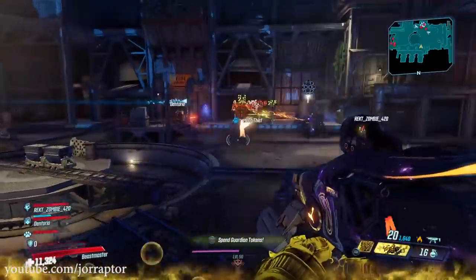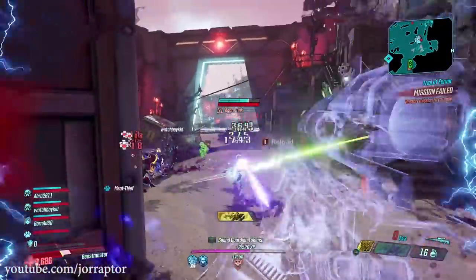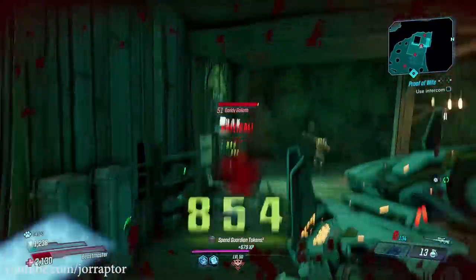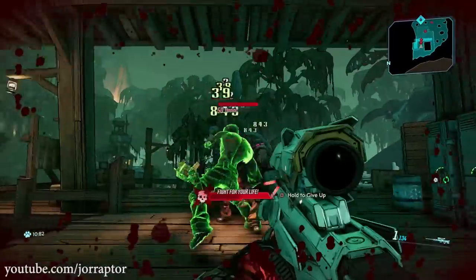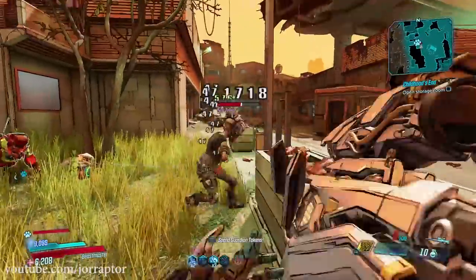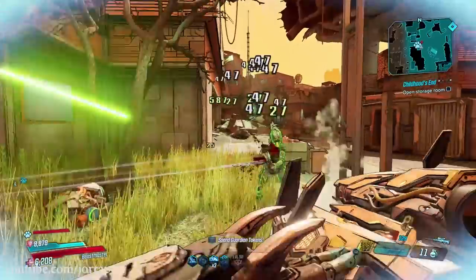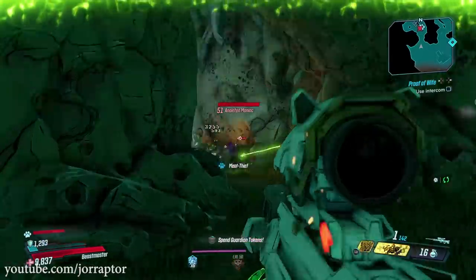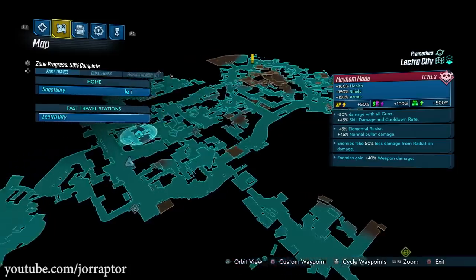I've been toying with the Masterwork Crossbow — a one-shot legendary sniper rifle that can do a lot of damage on a crit, making it nice with FL4K's Fade Away ability for one-shotting smaller enemies. On Mayhem 3, though, this is very hard and you're stuck reloading every shot. Without crits it's really not powerful, so it's more fun in True Vault Hunter mode than in Mayhem.